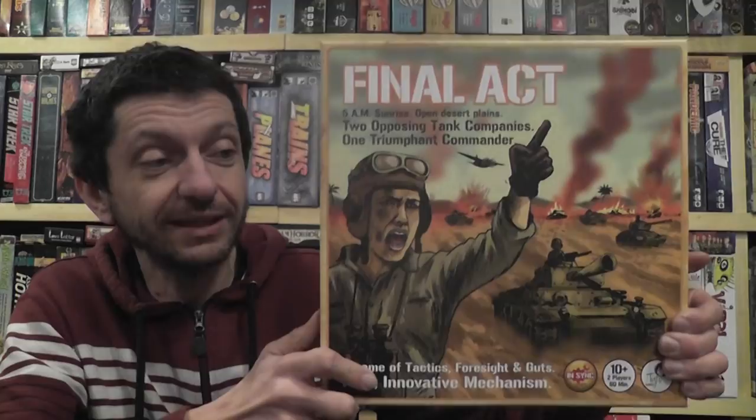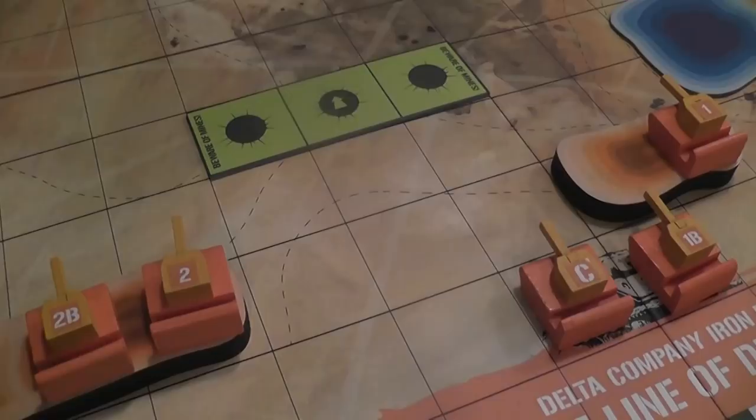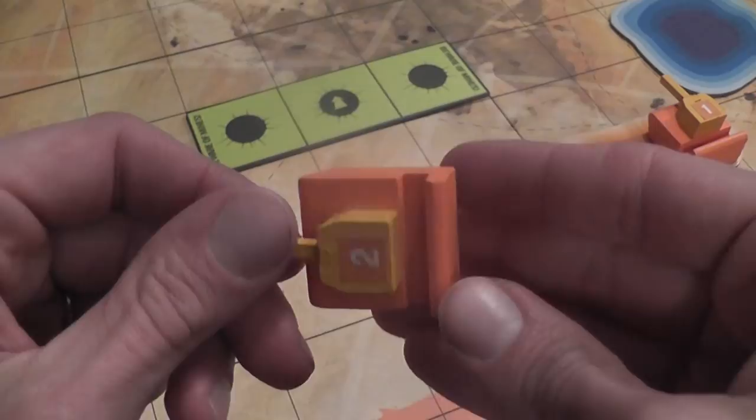Without further ado, let me show you how Final Act works. Many of the components are made of wood, which is unusual for a war game, but these components look adorable. There's a vintage feel to them — they look like toys but work like game components. This is what a tank in the game looks like up close: very simple but also very evocative.